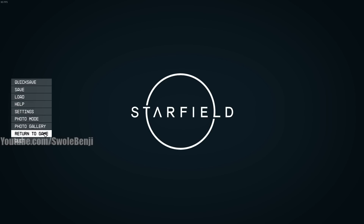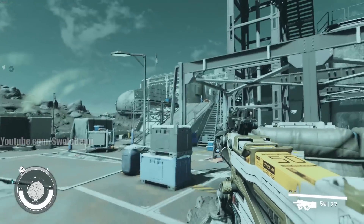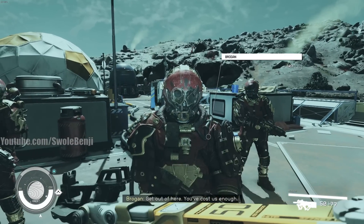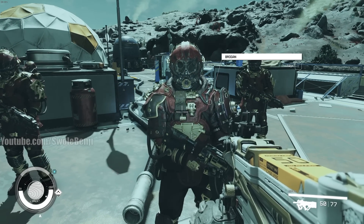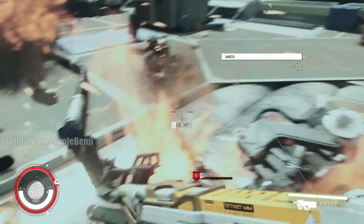I want to show you how to farm legendaries early on in Starfield. This is only good for one drop. Early on in the game, you're going to encounter these space pirates. This one's name is Brogan. Whenever you encounter him, simply talk him out of fighting you. That way it makes this next step a whole lot easier.